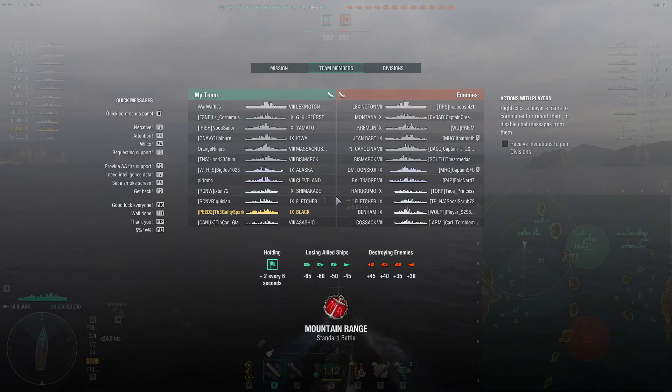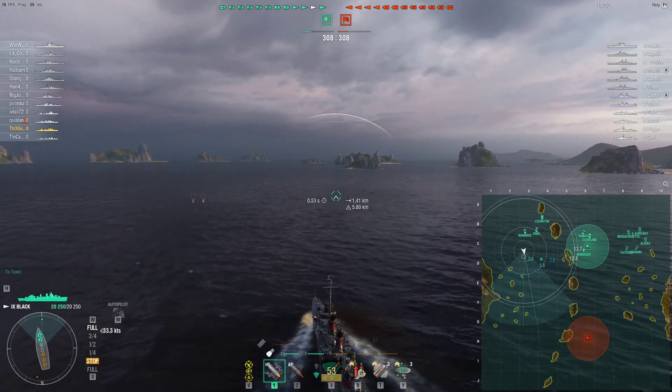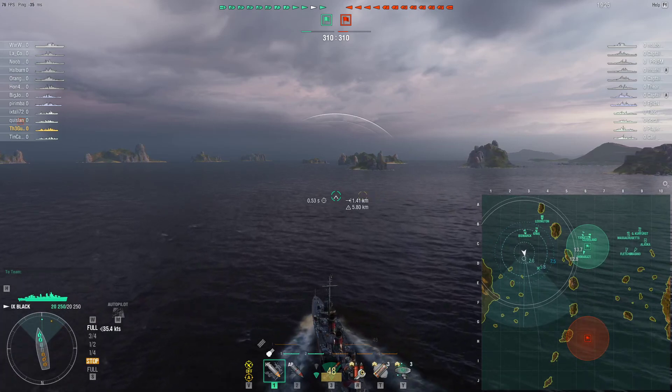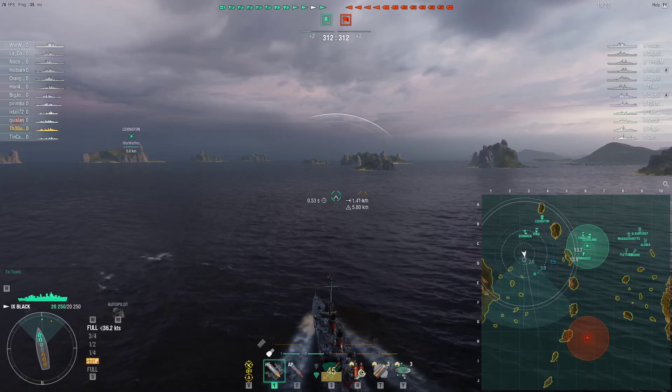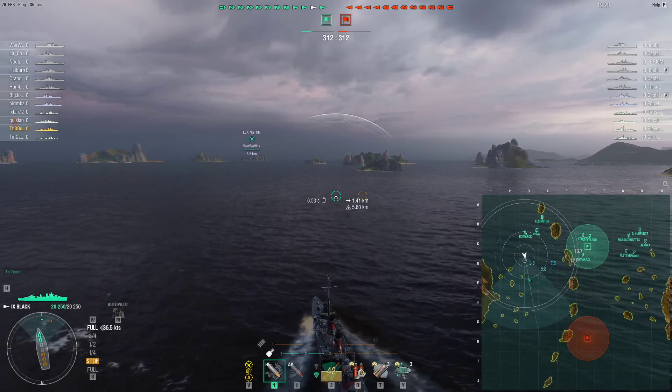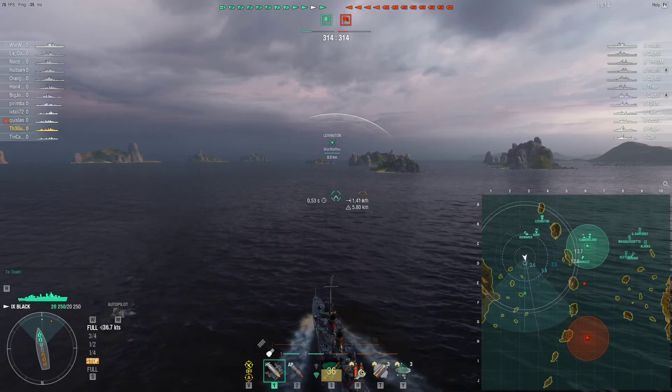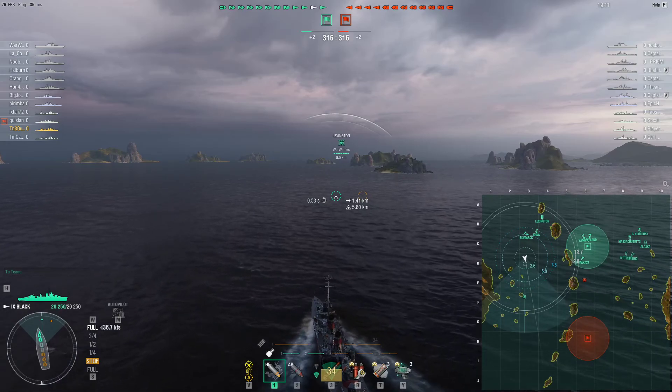Loading up into this match, we are in a tier 8-10 match, so we are middle tier on the map Mountain Range. Mode is standard battle, unfortunately, and there is a carrier — an enemy Lexington. The DD lineup includes a Harugumo, Fletcher, Benham, and Cossack. Dmitri Donskoi and Baltimore are the two radar cruisers. This is a replay class, so we'll be taking it more slowly and analytically since I'm not casting this live.